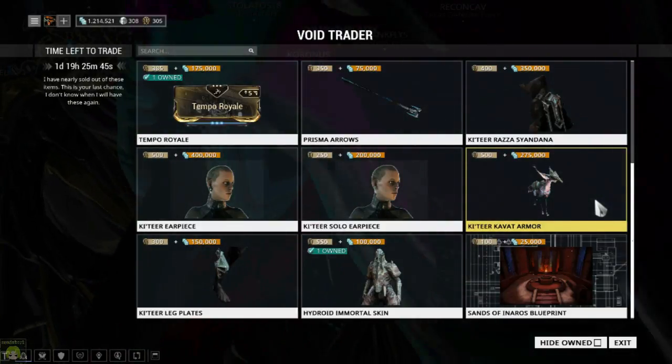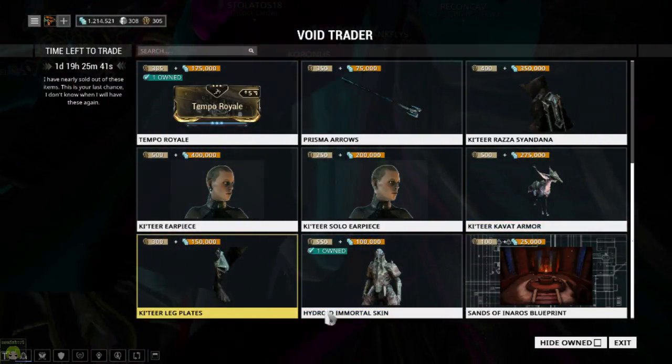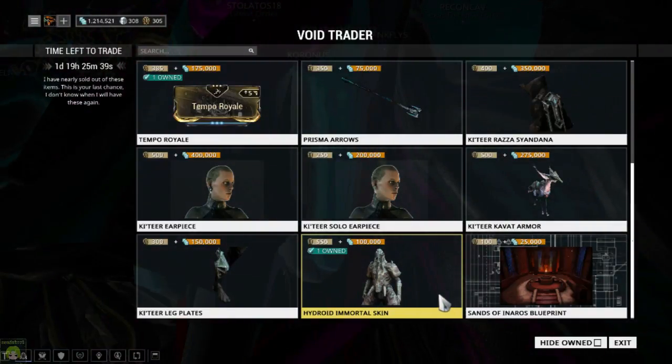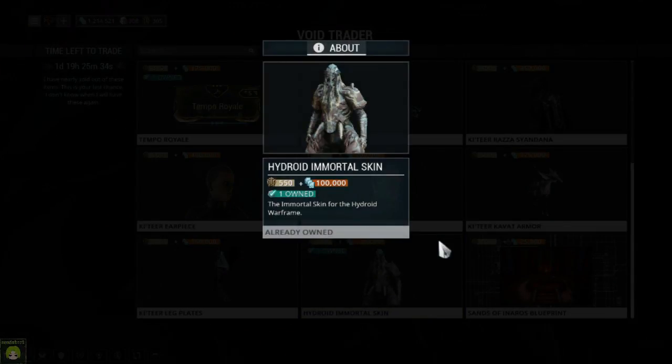The Katir Cavat armor, your leg plate, the Hydroid Immortal skin, and the Sands of Inaros blueprint, which is going to get you the Inaros Warframe.